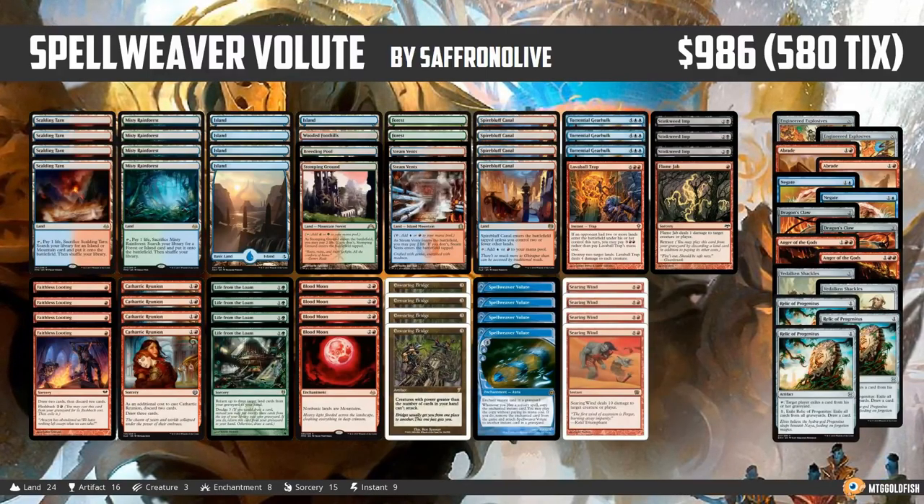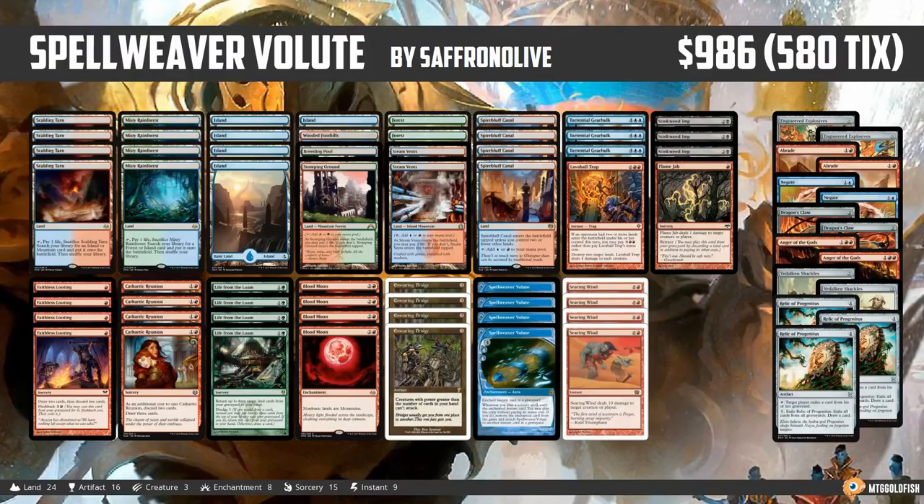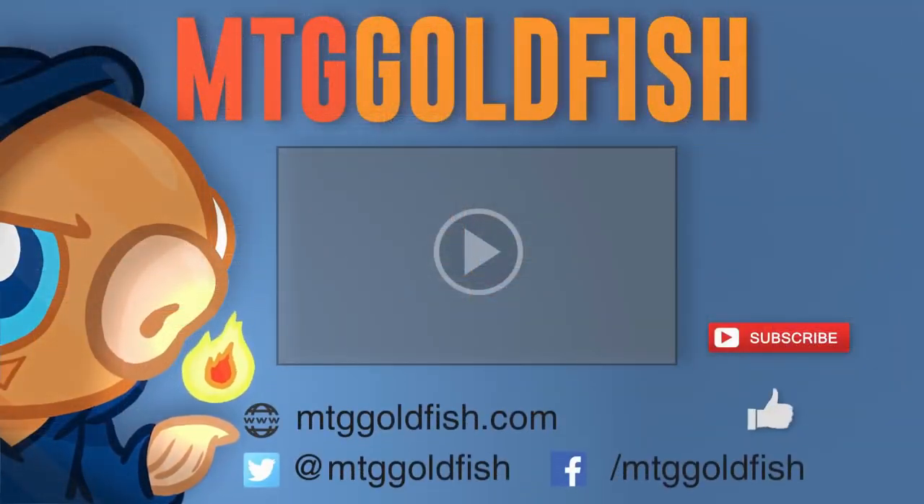Anyway, that's our Against the Odds deck for this week — Spellweaver Volute for Modern. Thank you so much for watching, I hope you enjoyed the video, and I will talk to you soon.